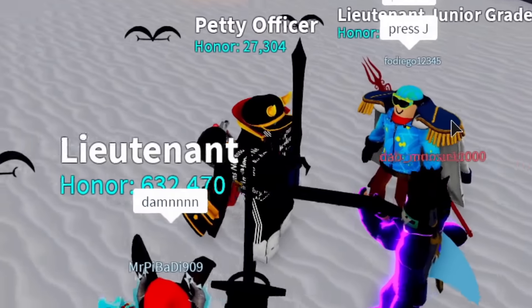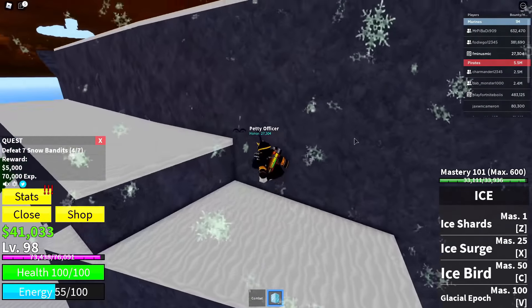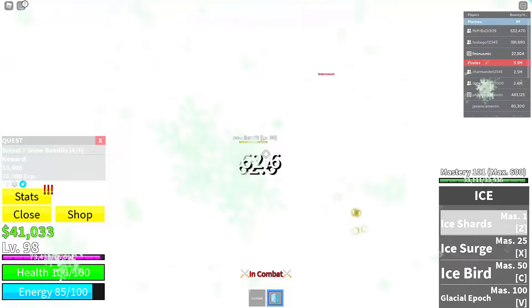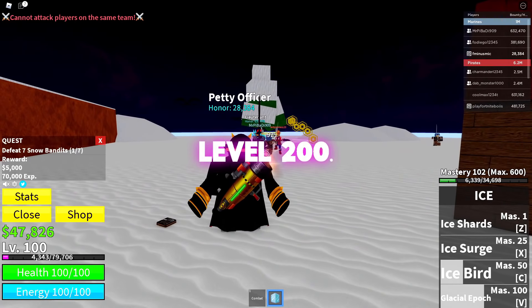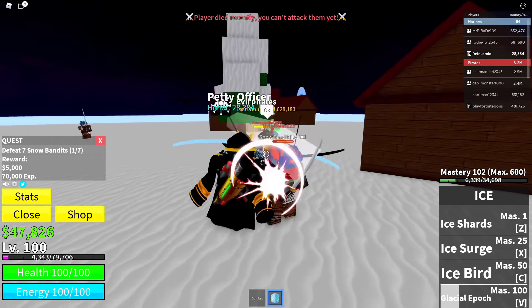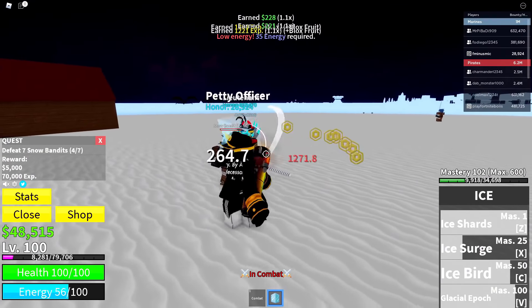Everybody says press J to activate it. I press J and check it out — my outfit actually disappears when I press it. I took the drip off and the sleeves are off now. We're gonna test this power move and see how strong it is. I don't notice a huge power difference, but we're at level 98 and still clapping these snow bandits. Five levels took me like 15 minutes — Blox Fruits is really grindy. I'll definitely try my best to level up for you guys though.